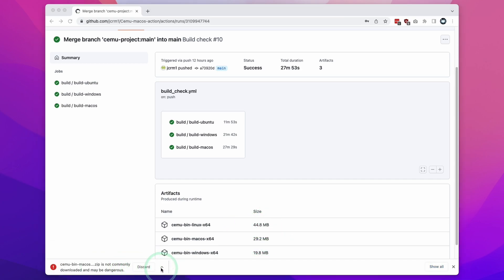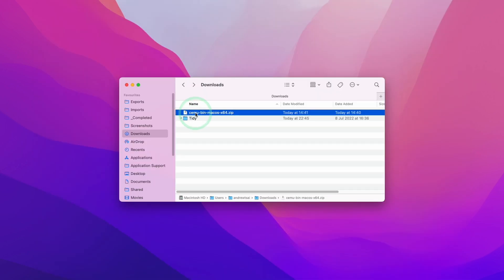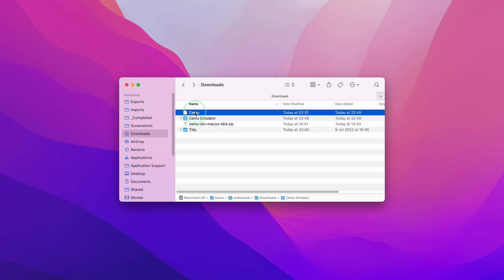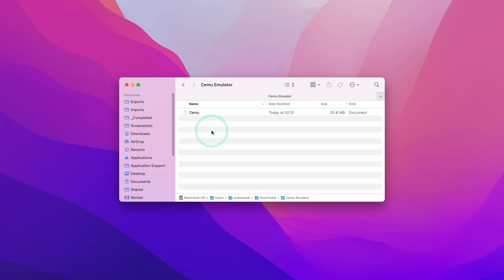If your browser warns you that this might be dangerous, just click on the arrow and press Keep, and then the file will be downloaded. Once the file is downloaded, double click on it to extract. Now we have Cemu available to use. Ideally we want to put it into its own folder, because all of the settings and files are going to be populated in the same folder as well. So control click, make a new folder called Cemu Emulator, and put the application inside it.